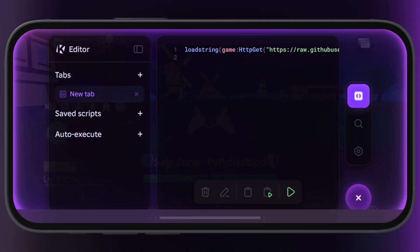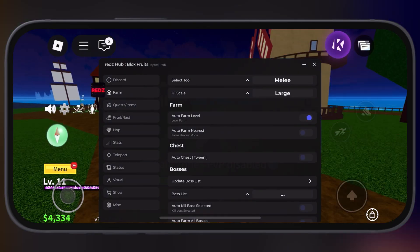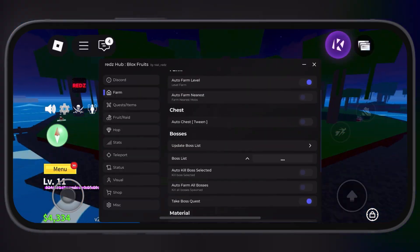And that's it guys. The updated New Reds Hub script has been executed in the executor — now you are able to use all of its OP and premium features, and dominate the island and sea like never before.